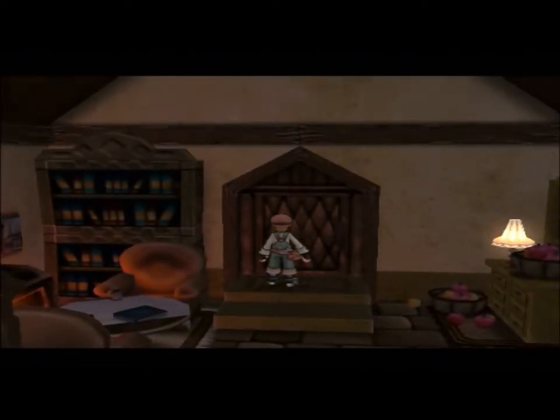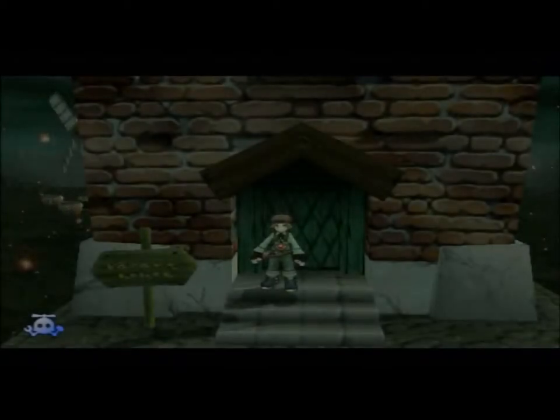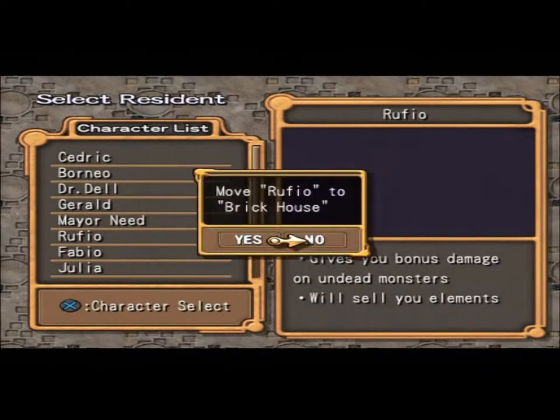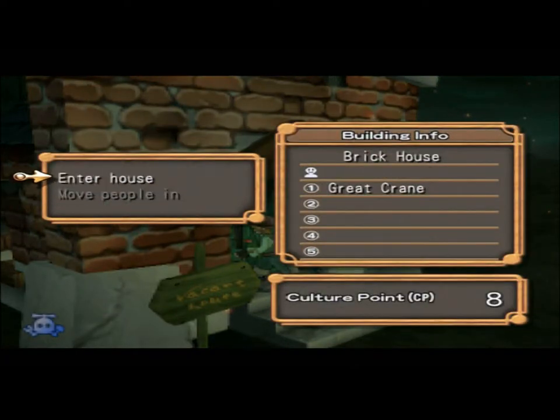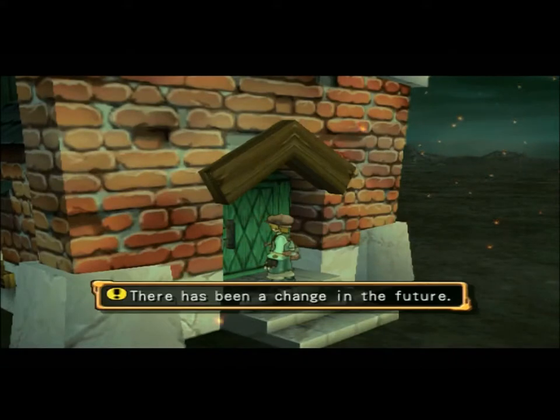Keep wanting to just move people in instead of enter the house. Move people in — we're gonna move Rufio in. And then we're gonna throw Borneo here, because Borneo has to live in this city.